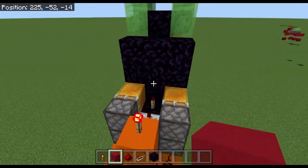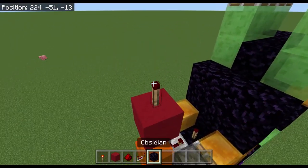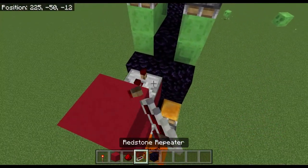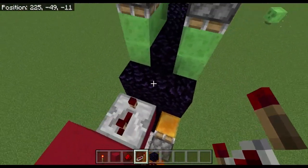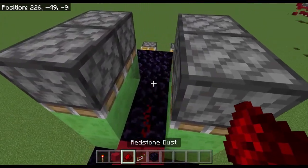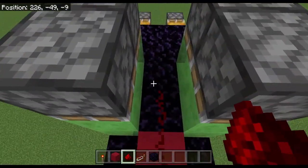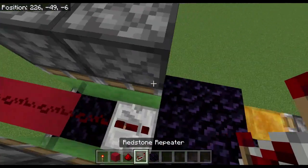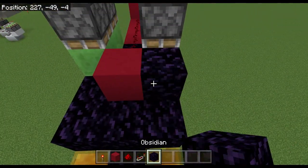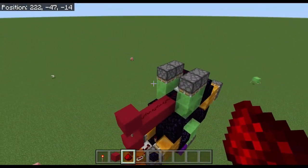So the next thing we're going to do is place a block here, torch here, block here, block here, set a redstone repeater here to three ticks, block, block, block — I mean a torch — and redstone all throughout here, repeater here, block, and then obsidian here and here, and dust. And that's it, and then we're done with that part.